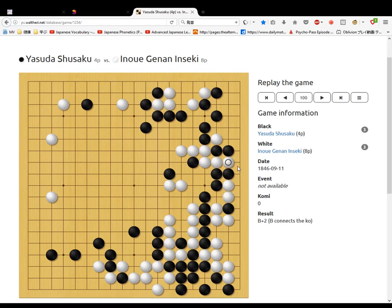White ataris. White threatens to atari. Black connects. Black connects. Then white cuts. White ataris this stone. Black takes. White connects. Black connects these stones. White stops black making an eye here. Black fixes his shape there. White cuts. Black blocks. White goes up. Black fixes. White fixes.